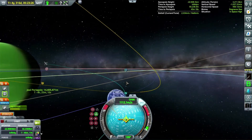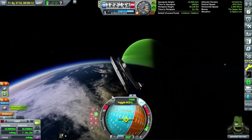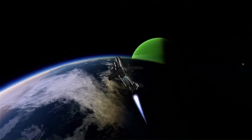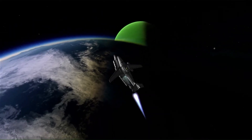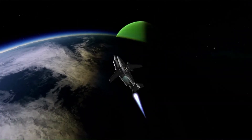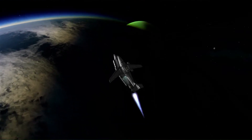Here I'm just bringing periapsis down until it's actually in the sphere because I'm not really sure if I'm going to be able to do a capture burn. What I'm doing here is like half capture burn, half aerobraking into Lathe. Like I said, it's just brute forcing my way there — I just wanted to send the plane there and then fly it around.